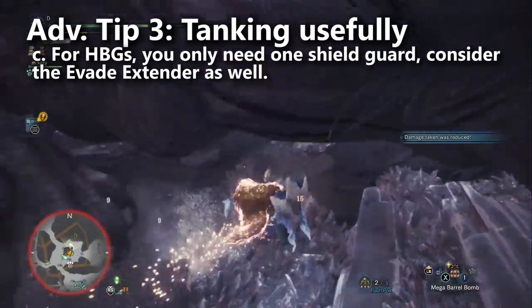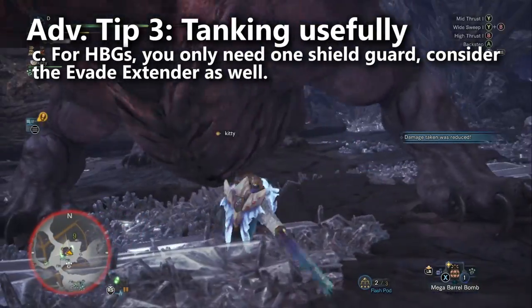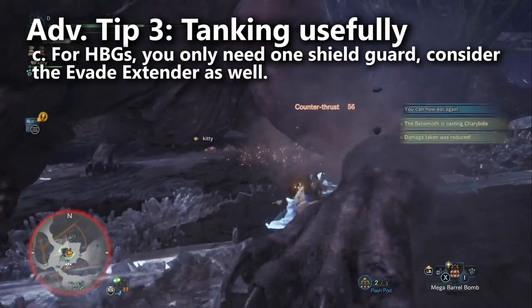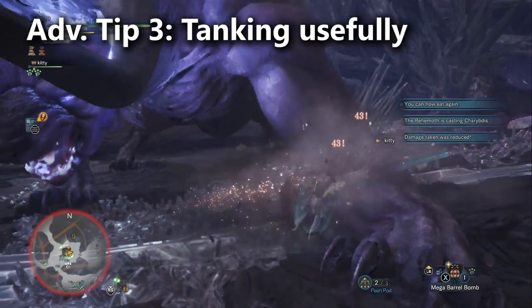In fact, if you really wanted my opinion on heavy bowgun defense, I feel that the Evade Extender skill is more valuable than a shield mod and Guard Up, because you can just roll out of the way of any attack.